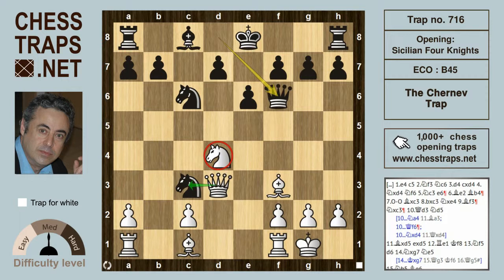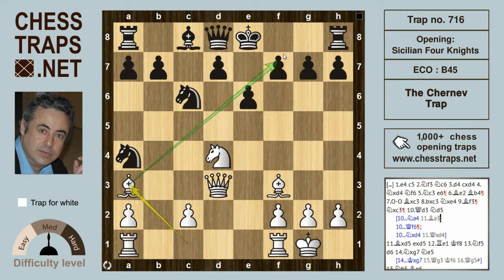Instead, a move like Knight a4 — then white will most probably play Bishop a3, developing and keeping black's king in the center with a nice initiative for white. Instead of Knight to the rim with Knight a4, we're looking in this variation at Knight back to d5, because here white is close to winning after Bishop takes on d5.